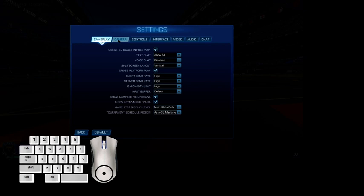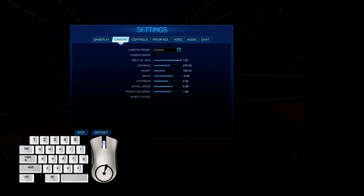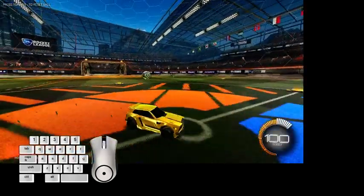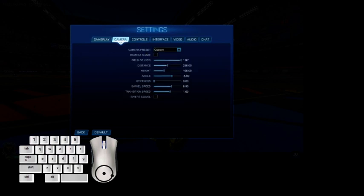Now go to the camera settings. If you're using Bakkesmod, you can see there are many choices. Mine is set to normal with 50 stiffness. Many pros say if you have 250 distance, you want to go to zero stiffness — that way when you boost, the car moves further back so you're not too close.